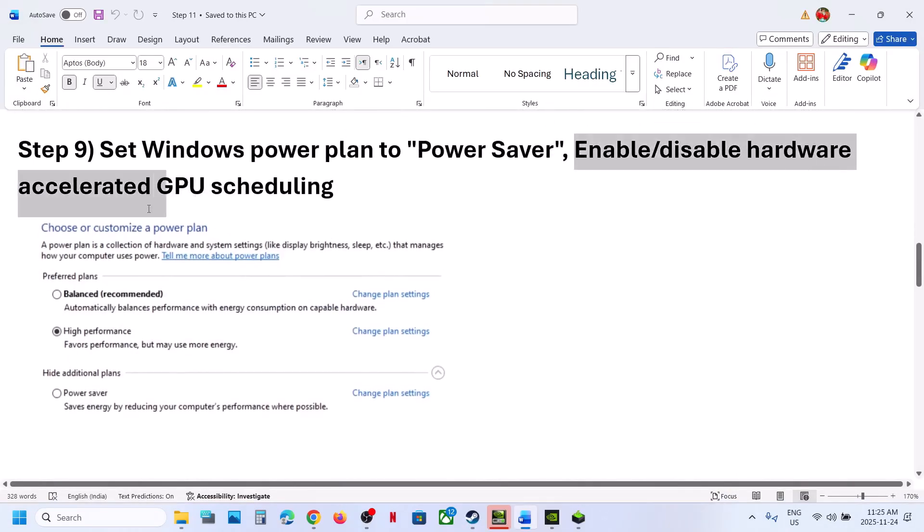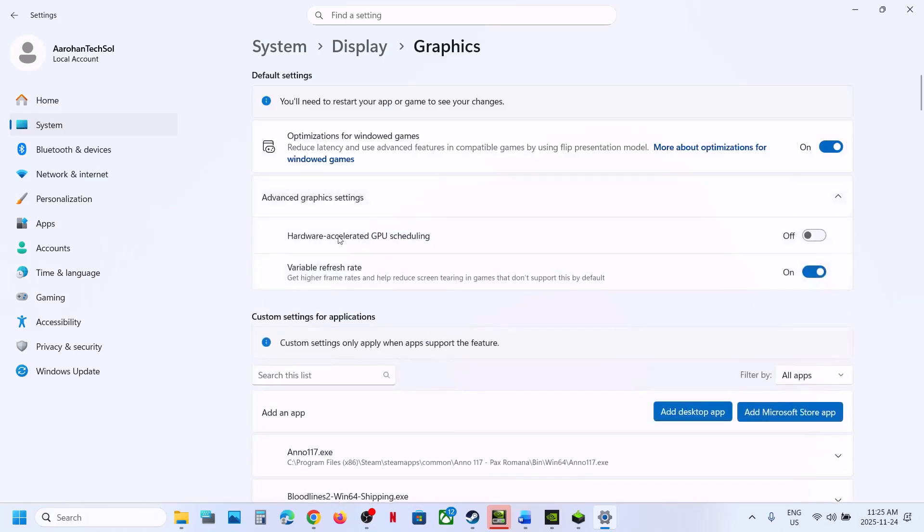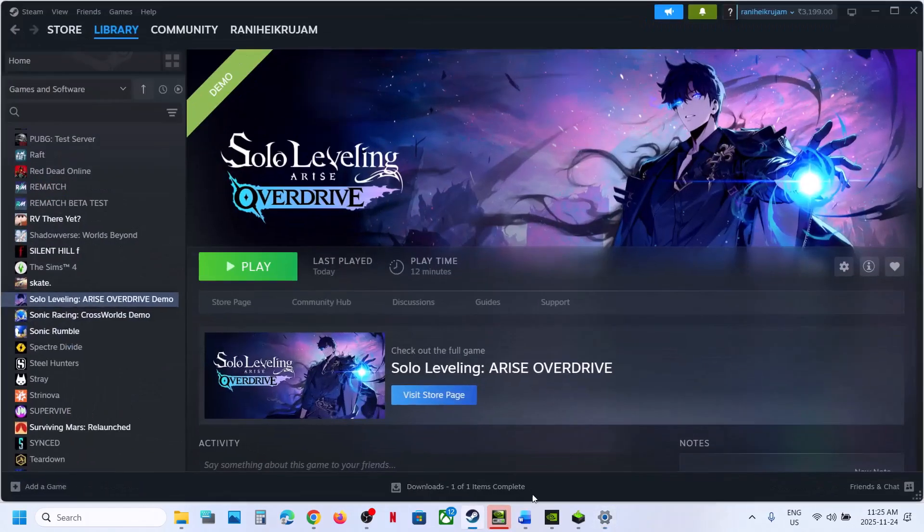Next step is to enable or disable Hardware Accelerated GPU Scheduling. Type Graphics Settings in the Windows search box and click on Graphics Settings. Click on Advanced Graphics Settings. If Hardware Accelerated GPU Scheduling is off, turn it on and relaunch the game. If it is already on, turn it off, relaunch the game, and check.